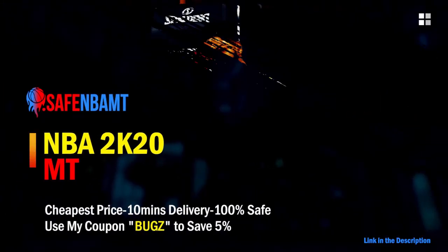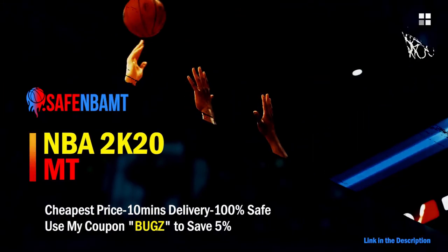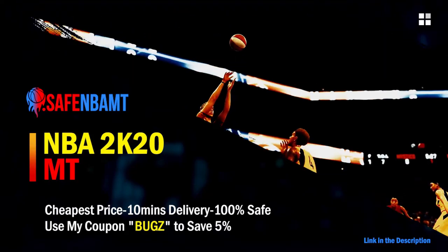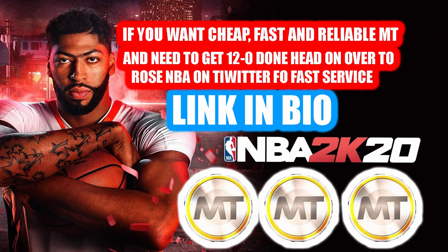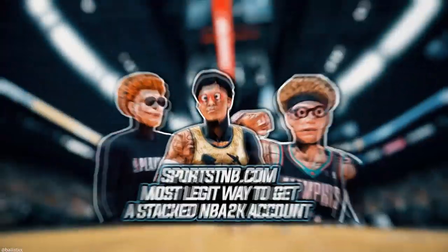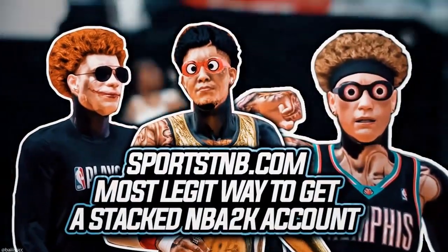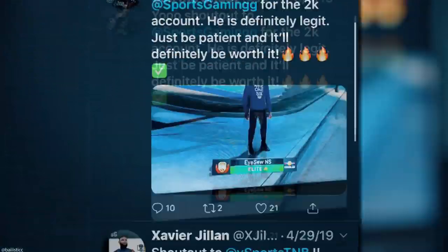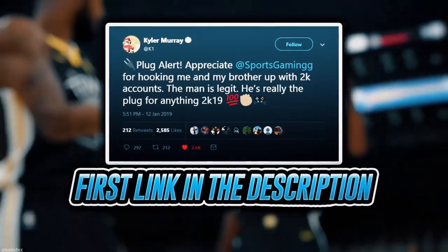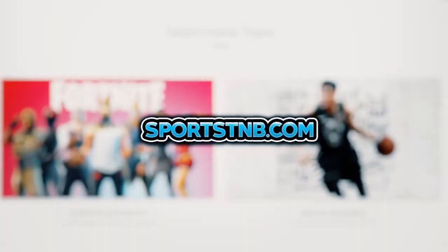If you want cheap, fast, and reliable NBA 2K20 MyTeam coins, head over to nbasafe.com and use code 'bugs' for five percent off at checkout. If you need to get 12 and 0 done, check out my second sponsor Rose NBA on Twitter. For a stacked NBA 2K account with max badges, visit sportstmb.com — he's been in the community for years with hundreds of reviews. Click the first link in the description.